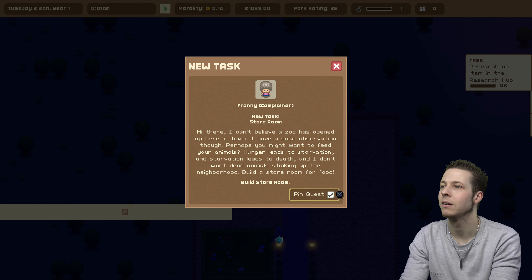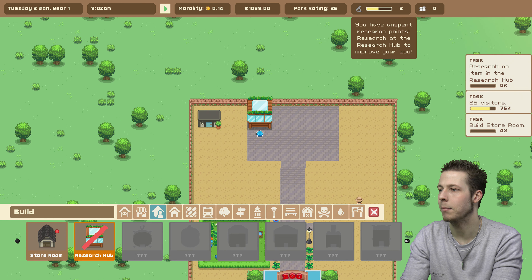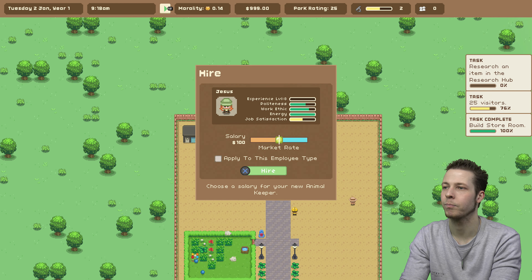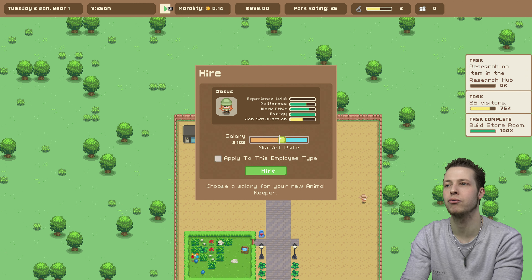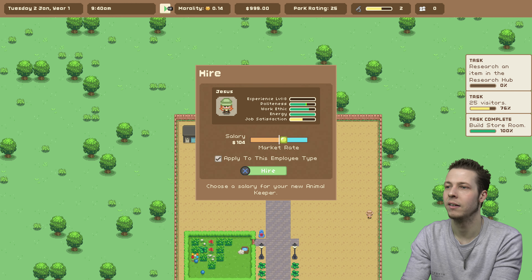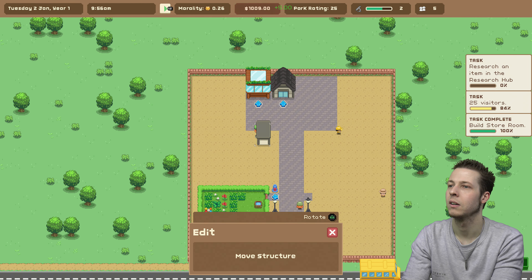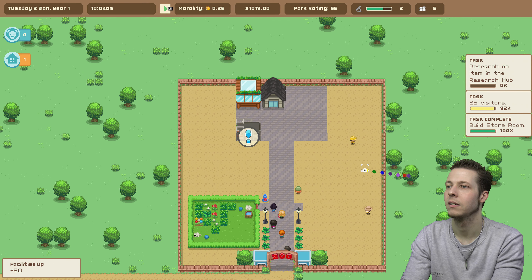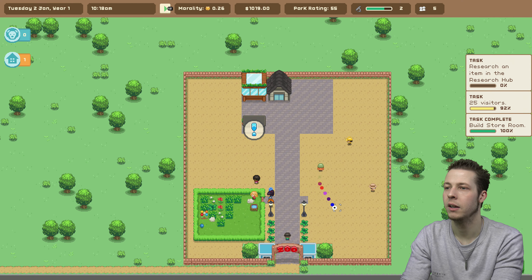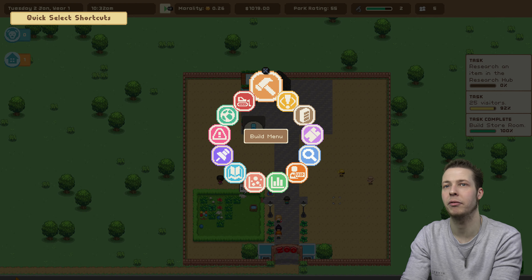We need to get 25 visitors and we need to build a storeroom. That's going to be where we get the feed for our animals. Make sure you pay attention to your storeroom because the food does run out eventually and you need to refill it. If you forget about it, animals will start starving and then people will get annoyed with you. I'll probably go into more depth about things in the next episode, just about how things work when we're building our very own sandbox zoo. For now, I'm just trying to get through the tasks.